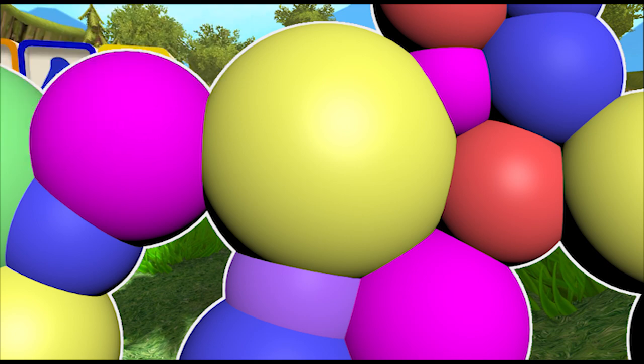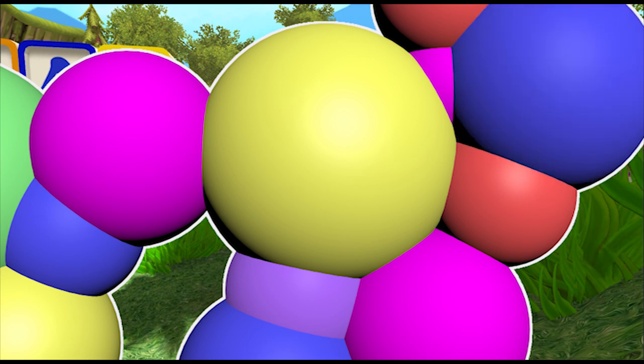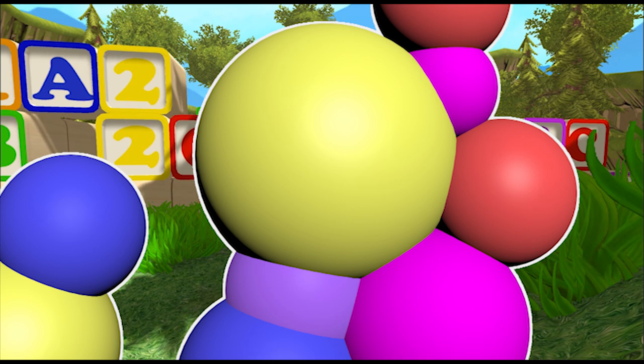Oh, there's something up there. Those look like buildings? Nope, they're blocks - they're alphabet blocks. I can see them now. They're alphabet blocks, and where are there alphabet blocks in the game?